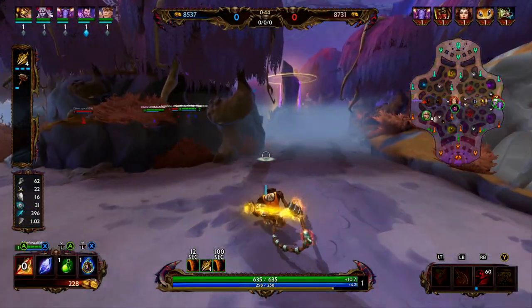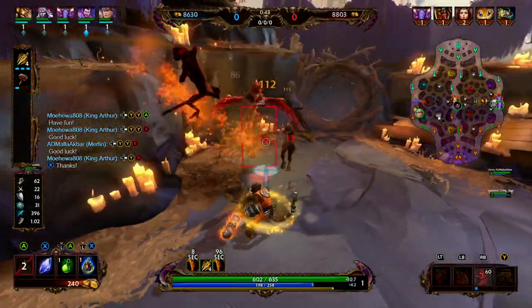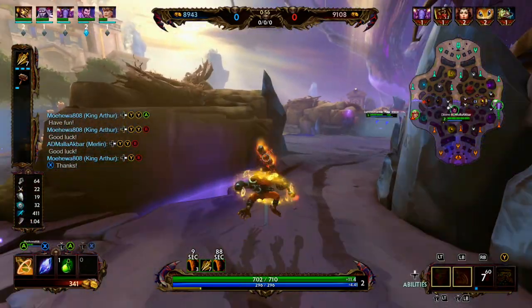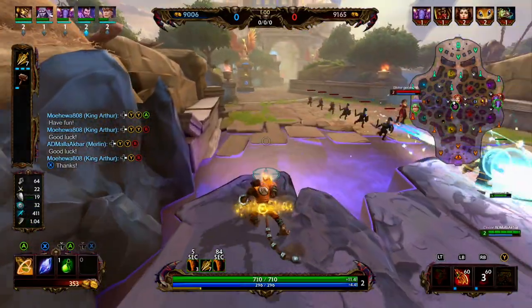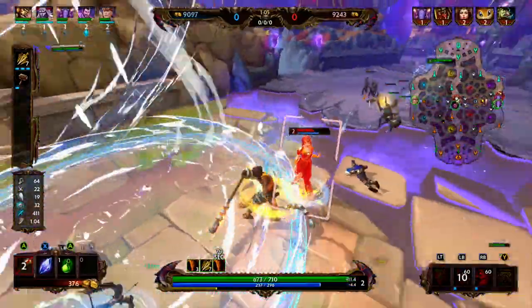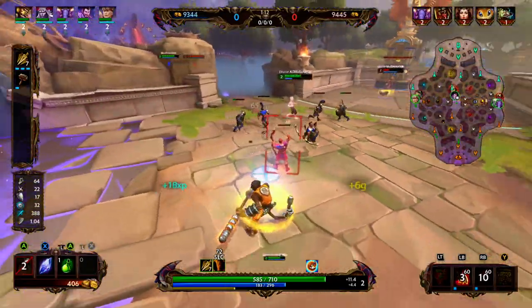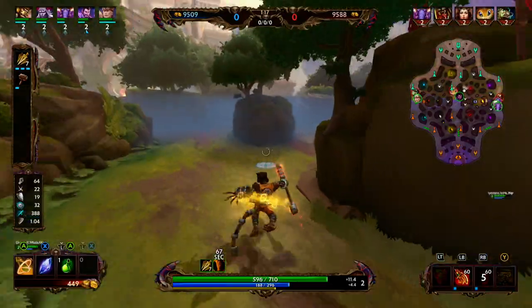We're starting with a pretty normal jungle rotation — speed blue to harpies. We have Hand of the Gods, and we actually do a little bit of a misplay right there. We should have just popped Hand of the Gods and used basic attacks to down that harpy camp. We hit level 2, but our 3 is on cooldown, so we only have one ability for mid. We get a little bit of poke onto Hera, some basics; she uses her Aegis, we throw our monkey, and she's going to have to back. We'll probably be able to invade her red buff for free.